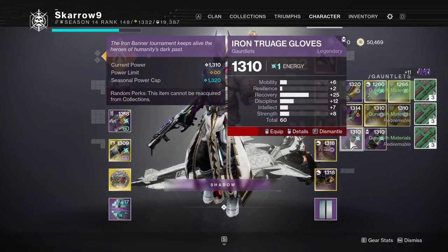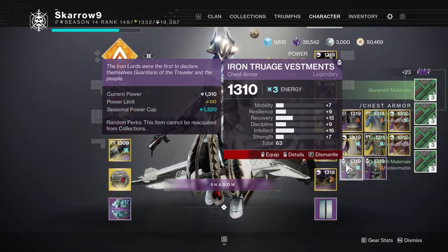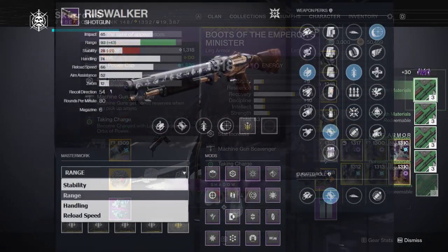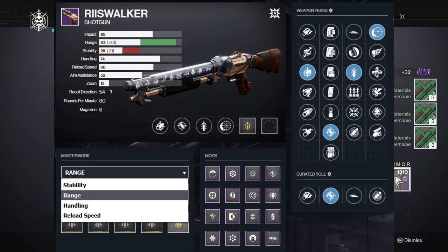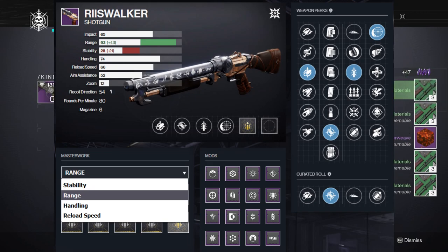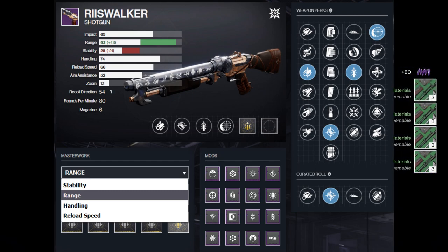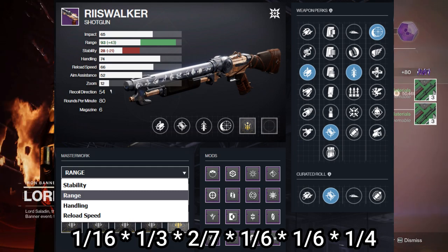That means right off the bat you have a 1-in-16 chance to even get the Reese Walker — so not that great. Then you can look on light.gg or Gunsmith and look at the perks that Reese Walker can get, and to get your ideal roll is absurdly rare. For instance, I've been looking for Smoothbore, Accurized Rounds, Quickdraw, and Iron Reach with the Range masterwork.